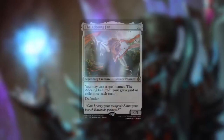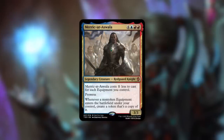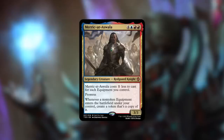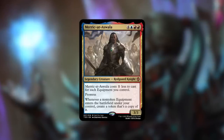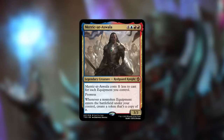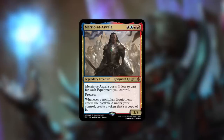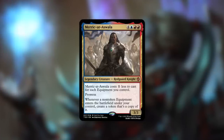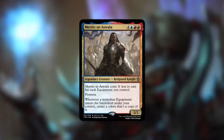Merric-at-Aswala is a 3/3 Redguard Knight costing four blue red red, but it costs one less to cast for each equipment you control, and it has Prowess. Whenever a non-token equipment enters the battlefield under your control, create a token copy of it. This is a hyper-equipment commander — you can recast it at around three mana if you've got equipment in play, and you're doubling up on every single equipment. You can go Voltron with the Prowess trigger, or go wide by attaching equipment to multiple creatures. A very interesting and unique direction for an equipment commander.